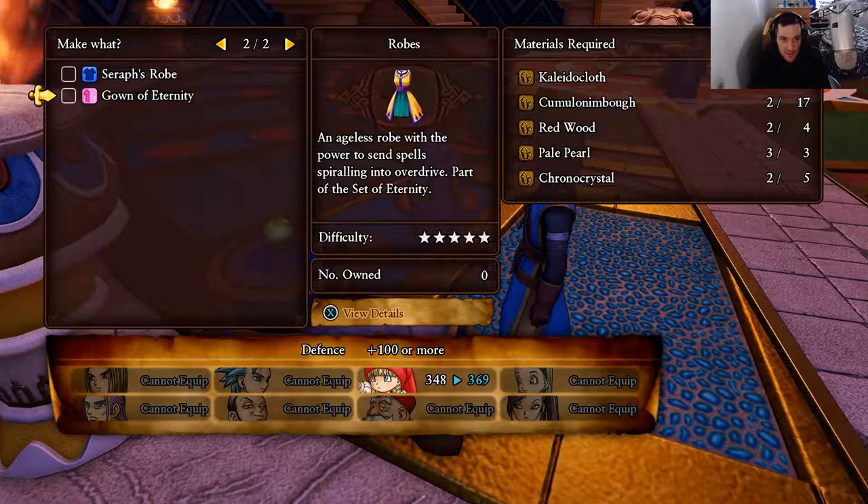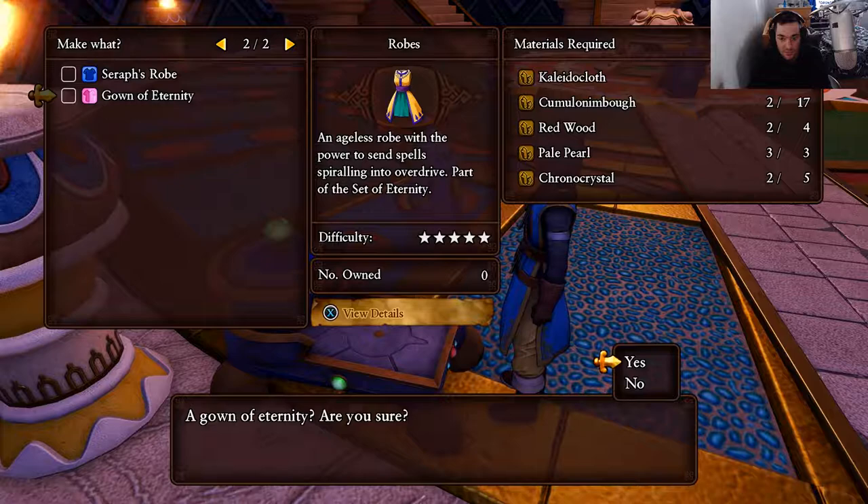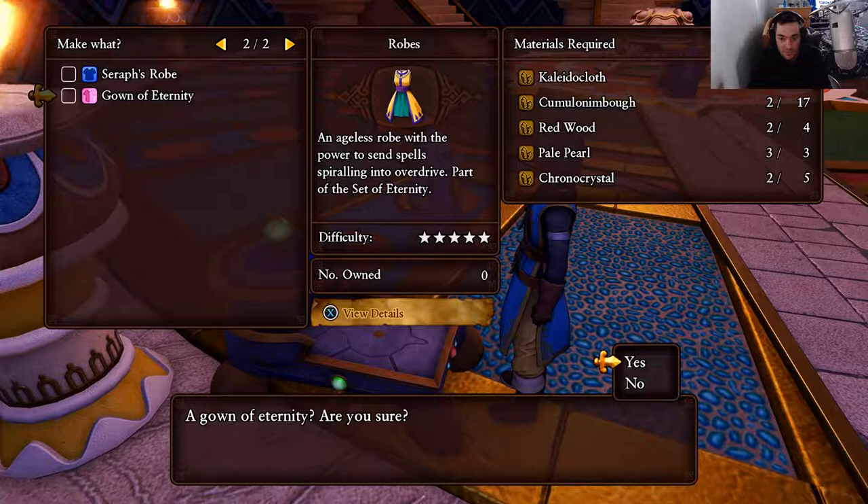What I'm going to do here is create my last costume, and then I'm going to go over all the materials and where you can find them in this game for every single costume. So let's go ahead and create this final costume piece for — I think it's Veronica.